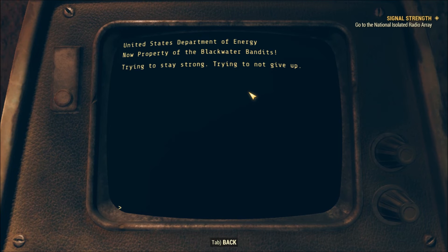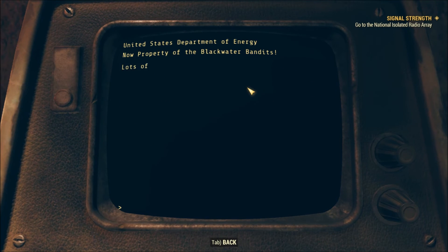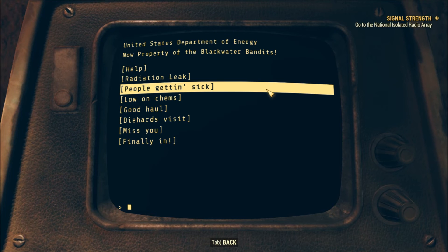'Trying to stay strong, trying not to give up. People are getting real sick — it's been a while and it's not going away. My hair's been falling out, skin's peeling, I can't eat. Wish I could find out who exposed us to this plague so I could kill him myself. You told me never to give up, love. I won't — I'll get through this just like everything else, I'm going to do you proud.' Go on chems.